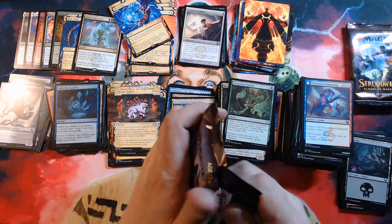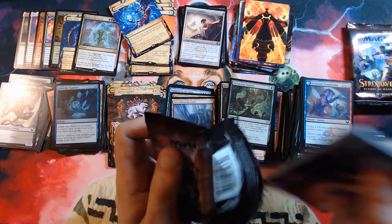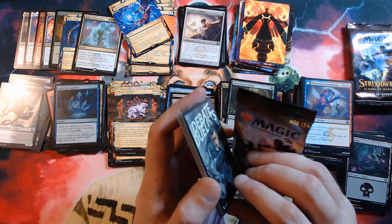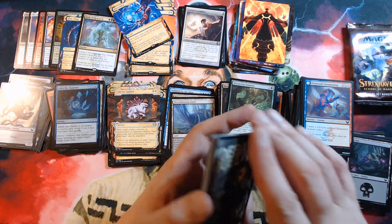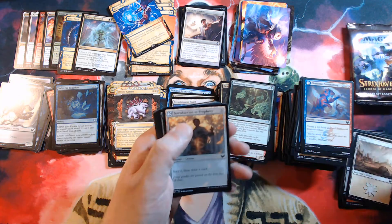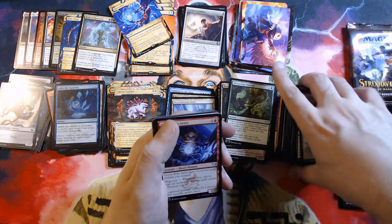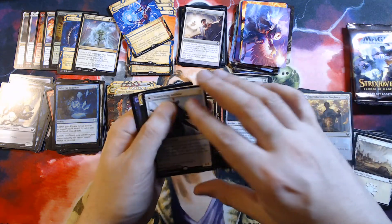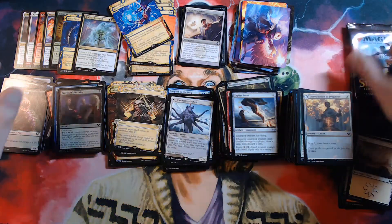I'm sure a bunch of them are miscut in random ways. I think even the Time Warp is slightly miscut — it looks a little short on top compared to some of the others. Very subtle, but yeah, I may have just stumbled into a whole thing. Wandering Archaic, Manaative, Professor's Warning — last two packs.